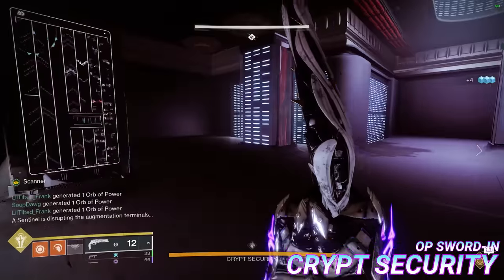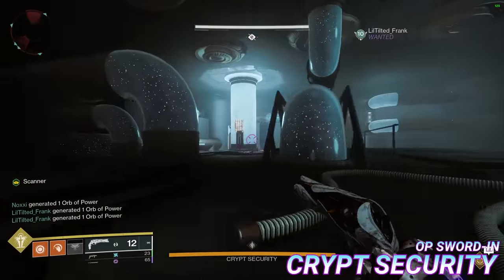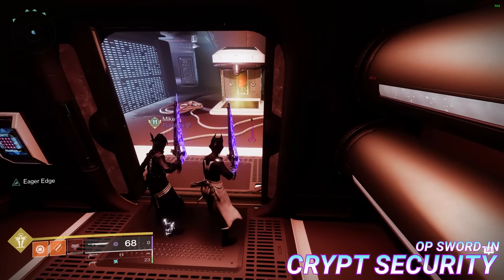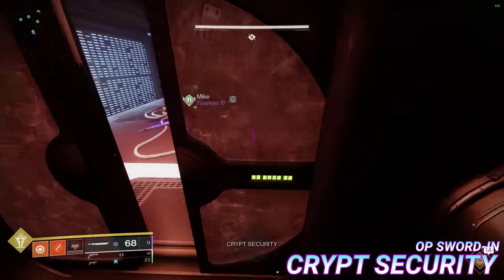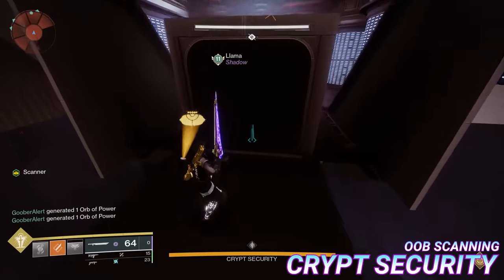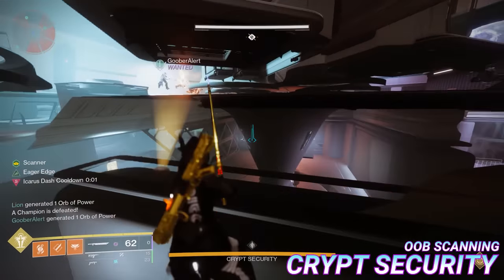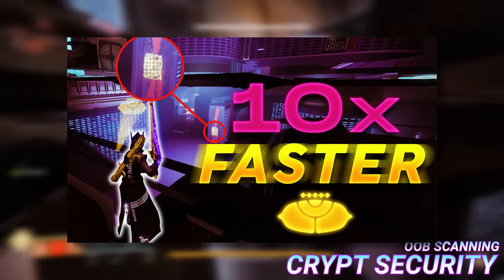Now onto the juicy stuff, starting with Ops Sword In. Ops Sword In is a trick used to get both the Scanner and the Operator in the basement so they can work together to identify each panel faster, while also preventing the need to pass Scanner between terminals upstairs. To do this trick, have both players stand right outside the basement door and have another player standing at the upstairs terminal. Instruct the player at the terminal to pick up Operator, and as soon as you see the Operator fade out of the basement terminal, swing your sword and you should be able to enter right before the door closes. Now send Operator back down and once the Scanner Vandal is dead, send Scanner down too. Finally, OoB or Out of Bounds scanning is the premier way to efficiently complete this encounter as it completely negates the need for any terminal swapping. I won't be going over it today, but I've collaborated with my good friend Mike in a video on his channel going over the whole process in considerable depth — link in the description.